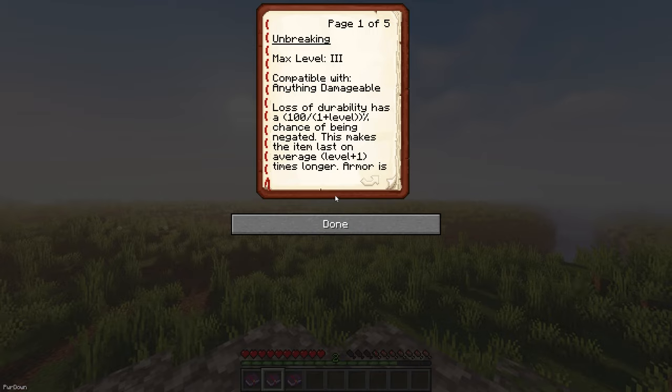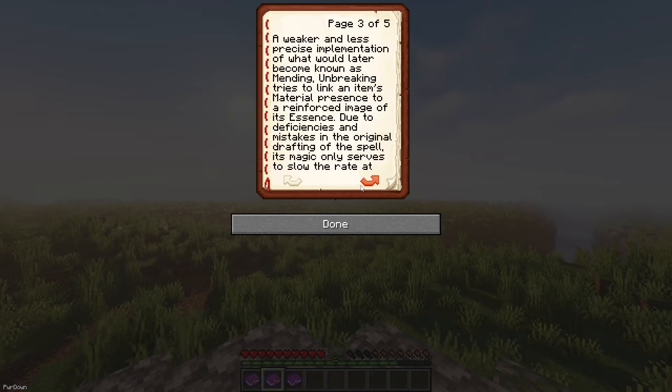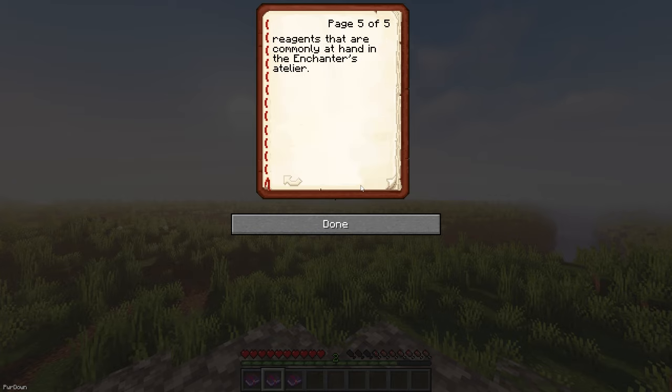With Enchantment Lore, you can open Enchanted Books and read them like you would with regular books. It shows what the enchantment does, its maximum level, and the items it can be applied to, which is nice to have.